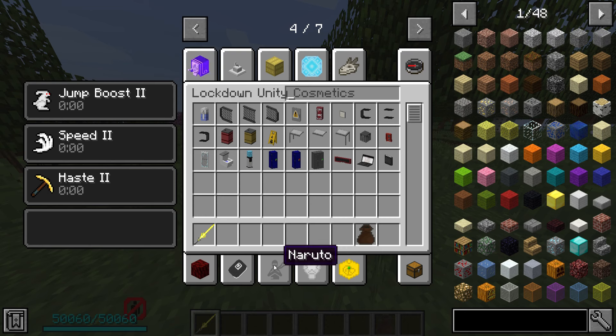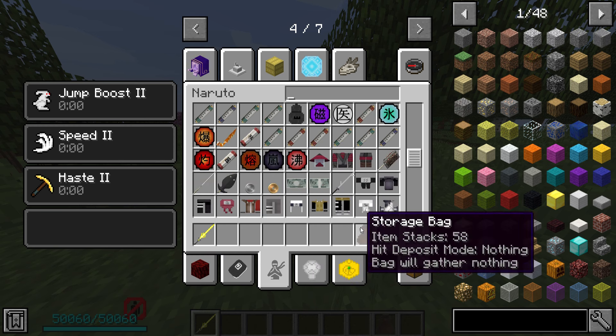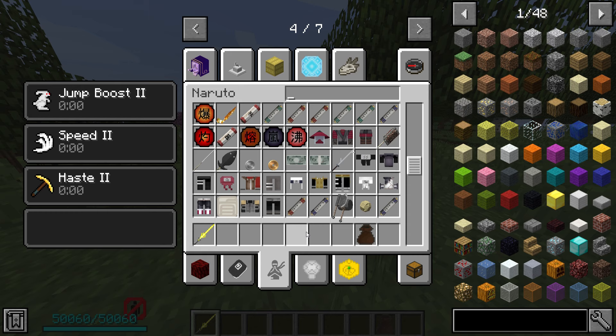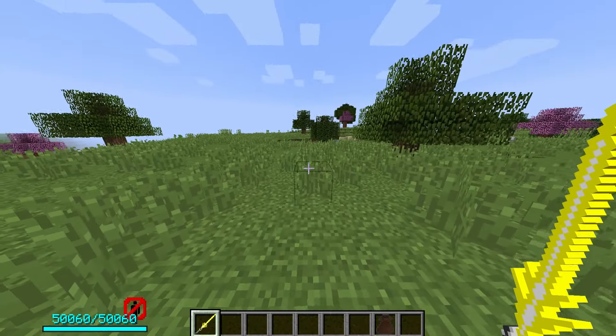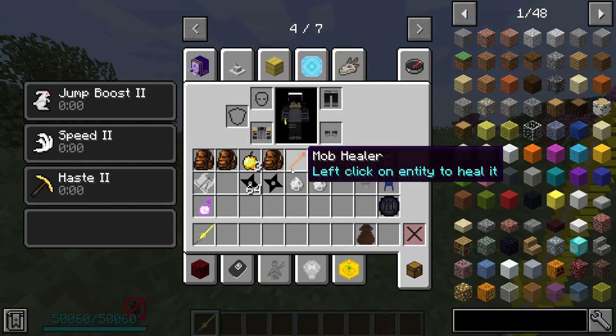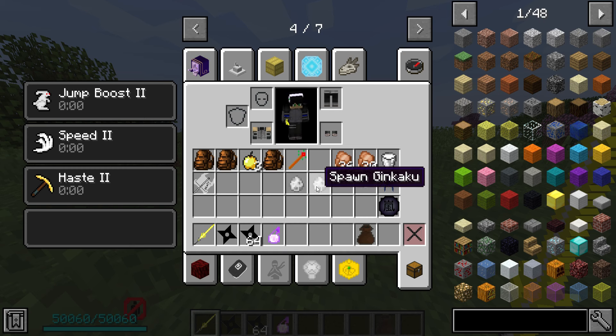The sword of the thunder god is supposed to substitute Tobirama's ability to use Flying Raijin - that is the basic purpose of this sword. Does it teleport you? No, doesn't look like it. Very confusing.